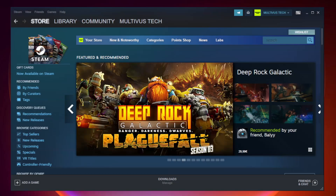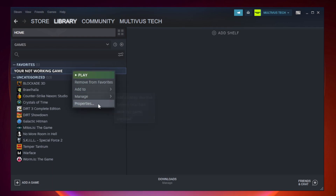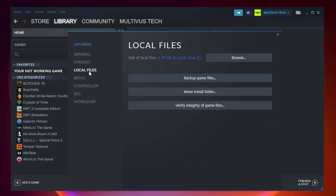Open Steam and go to the Library. Right-click your not working game and click Properties. Click Local Files, then click Verify Integrity of Game Files and wait. After complete, continue.